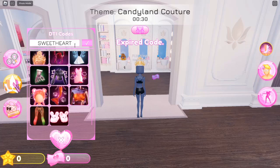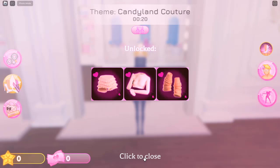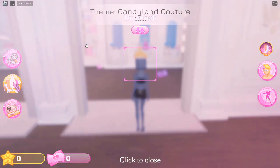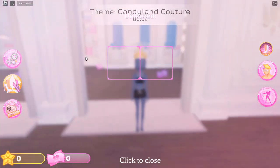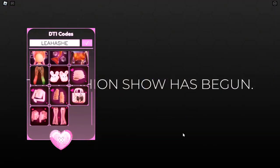Tips for dressing to impress. First, stay updated with trends: fashion in Roblox evolves rapidly. Keep an eye on the latest trends and popular items within the DTI community — following Roblox influencers and checking fashion blogs can provide inspiration and help you stay stylish. Second, experiment with combinations: don't hesitate to mix and match different clothing items and accessories. Sometimes the best looks come from unexpected combinations; try layering different textures and colors to create a unique aesthetic.